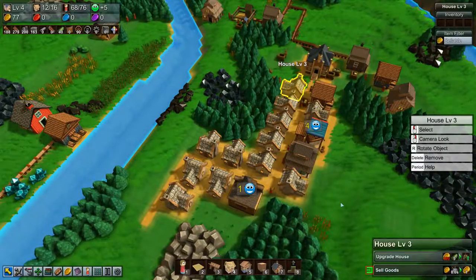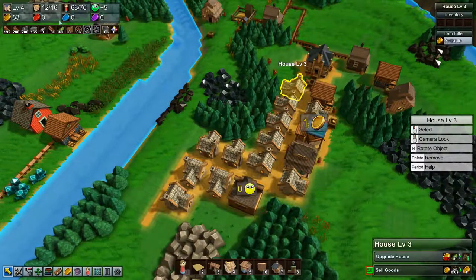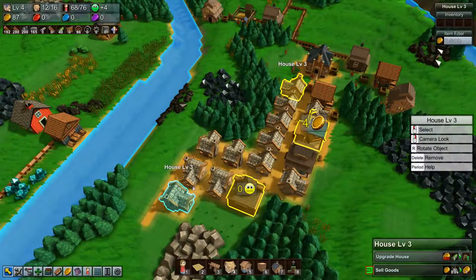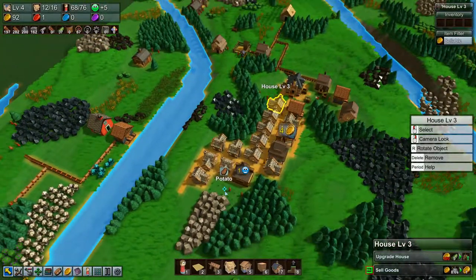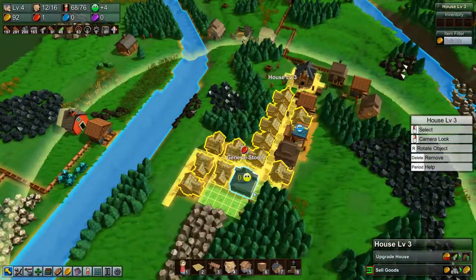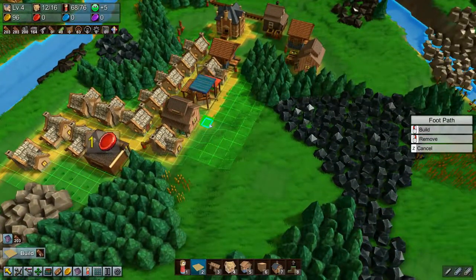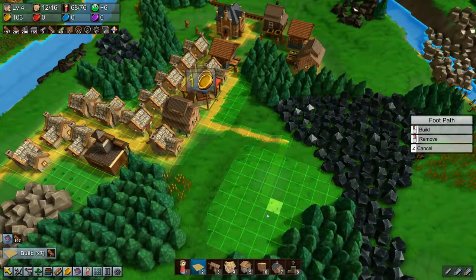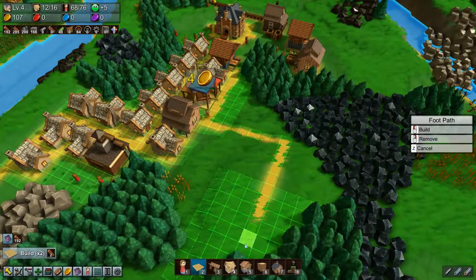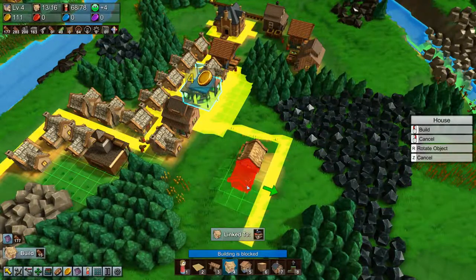We should actually upgrade them to level four as well. We can also build four more houses, which is cheaper, but we're kind of running out of space here. I suppose we could build a path up here, something like that, and then just build four more houses.